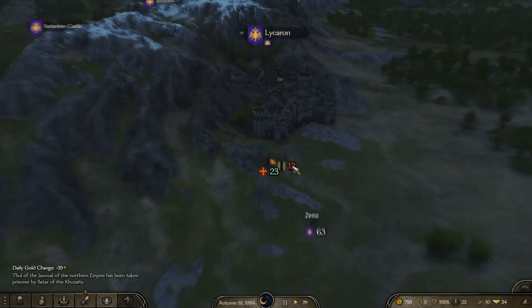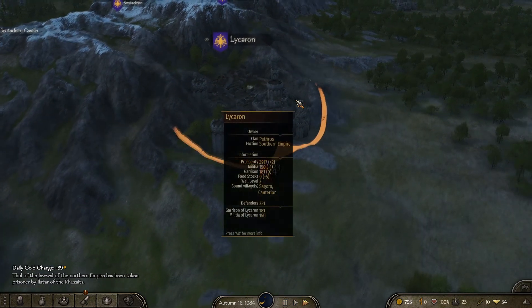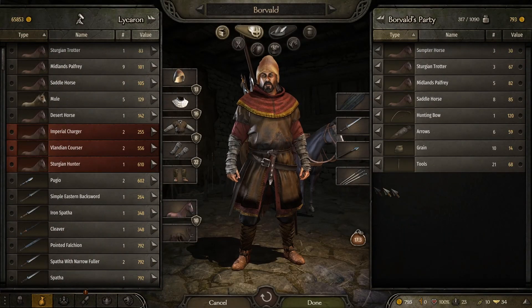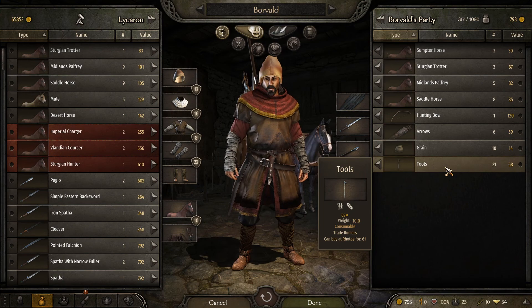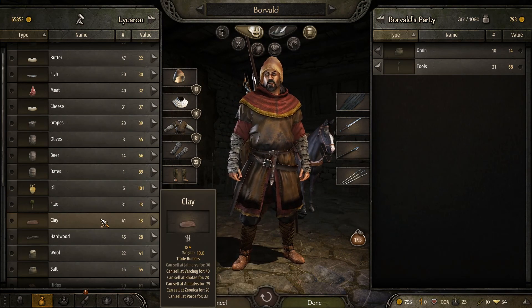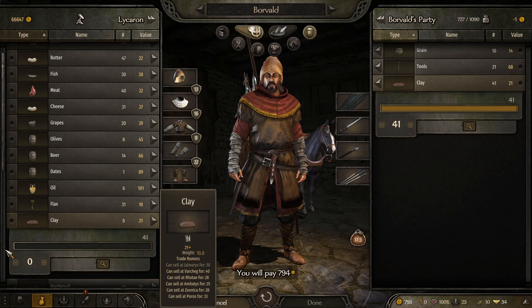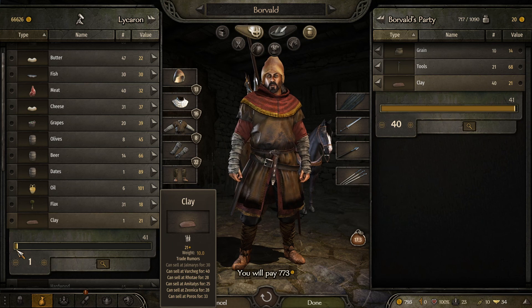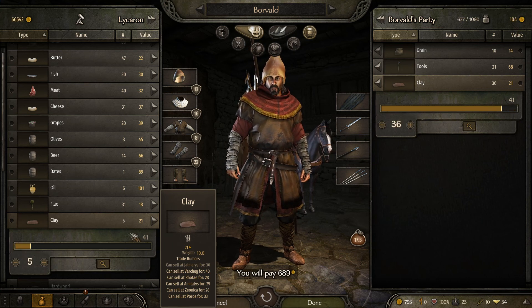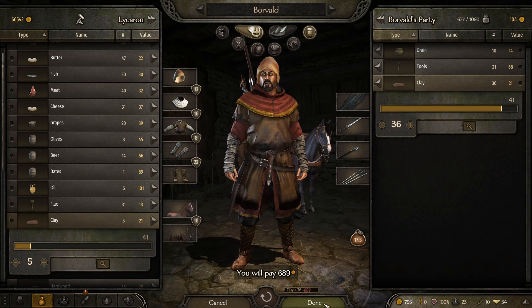Twelve looters — we'll take them down. Don't get involved, they're already fighting someone. These tools are selling for even less here. Rain's selling for more but I need the grain. Clay is apparently selling in Varchag for 40, so if I buy most of it we should be able to go to wherever Varchag is and make a good profit. So this is 689.